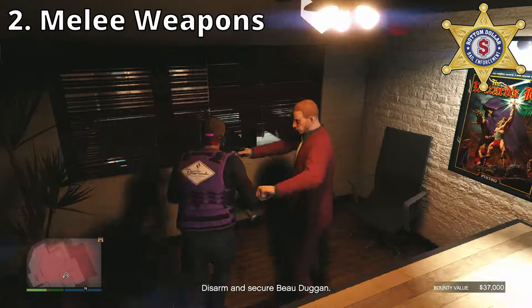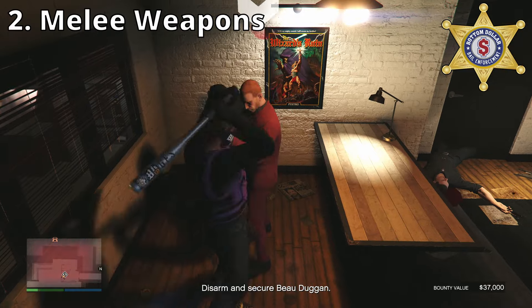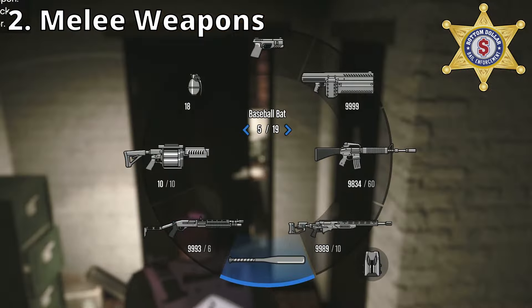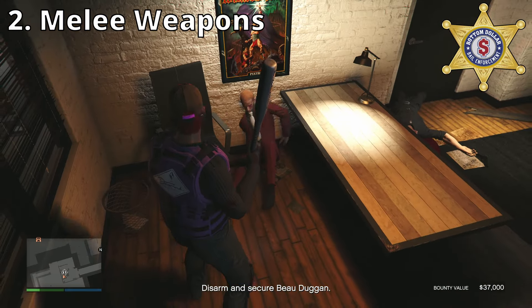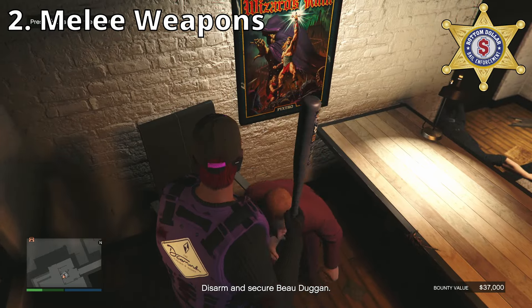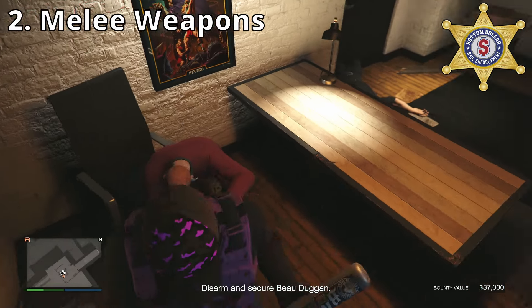Another way you can make the Bail Bond Target surrender is if you use a melee weapon — especially nothing too lethal, like a bat or something, nothing too deadly. Sometimes it might take a couple hits to make the Bail Bond Target surrender, but eventually they should surrender, and that's another way to do it.